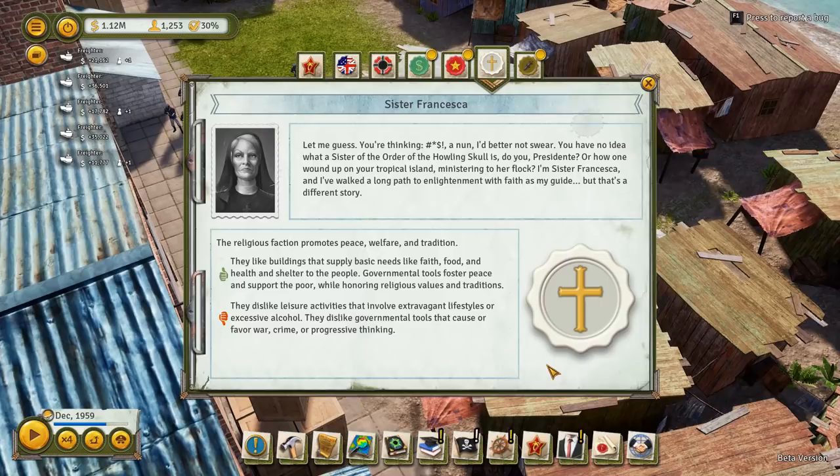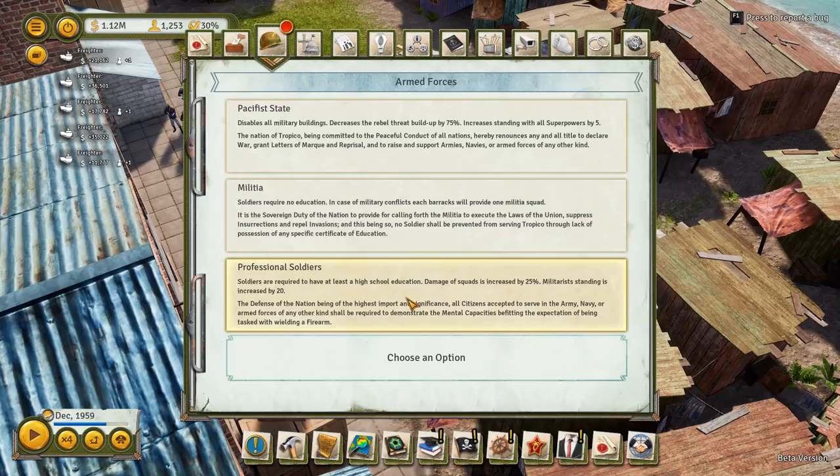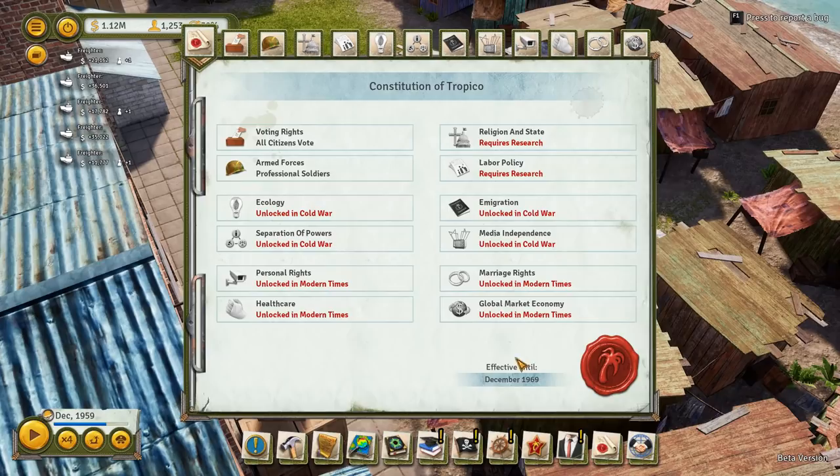Who's going to vote? We'll have all citizens voting. We'll have professional soldiers - I think we should have professional soldiers, don't you? Of course we should. We're a blooming Caribbean dictatorship. Of course we should have professional soldiers. But we're gonna have to get some education going.